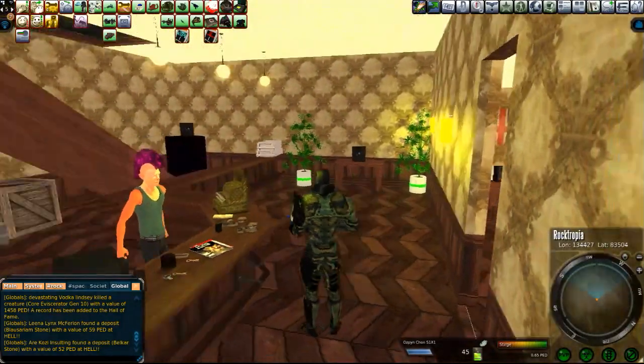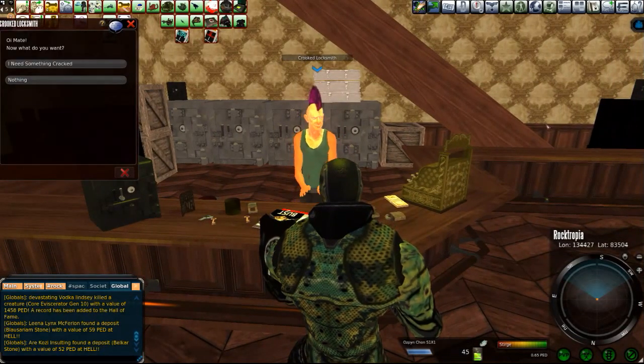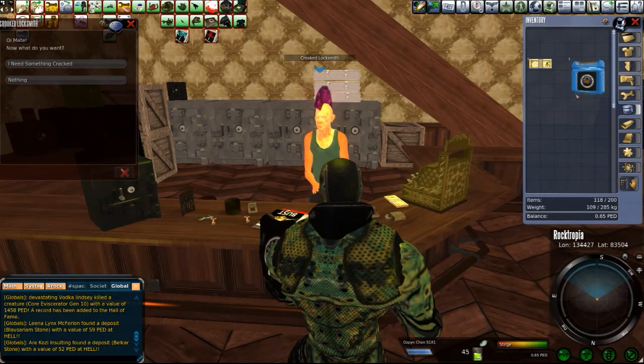It's kind of cool, it's building now. There we go — Crooked Locksmith. You've got to have five rock bucks, remember. Five rock bucks in your POVR crate.